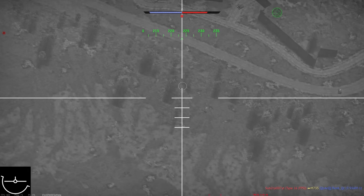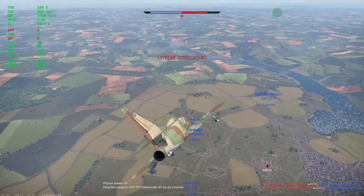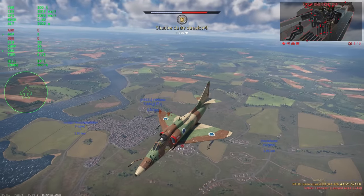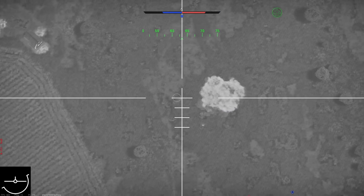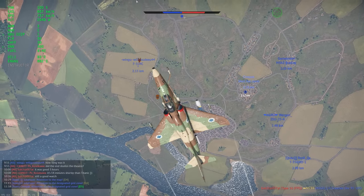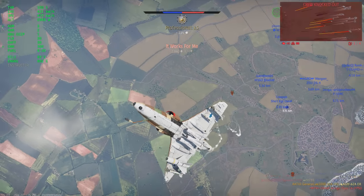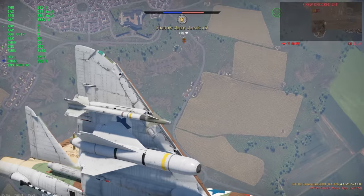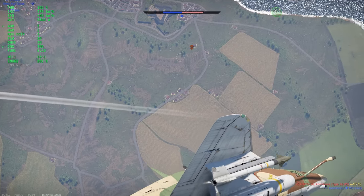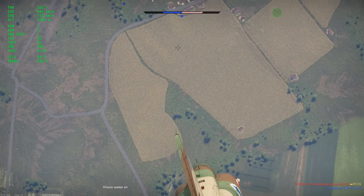These are the extended-range Walleyes, so they have extra gliding distance. If you want, you can lock a target from further away, point your nose up, drop the Walleye, and skedaddle — it'll loft in. Most of the time I haven't found much use for that since the Walleyes still have the same ground-lock issue as the Mavericks, though I've had less of a problem with it. Overall, this plane is excellent for ground RB and slots in very well with the Israeli 9.3 lineup, one of the strongest lineups in the game. I'd recommend locking targets in third-person view rather than first-person — it's more reliable and won't randomly lock onto the ground.